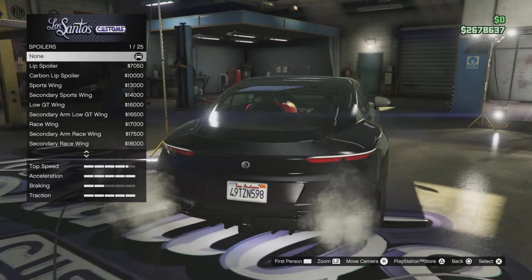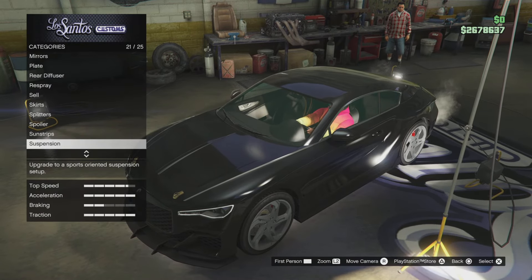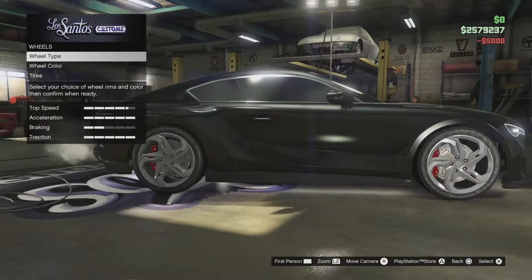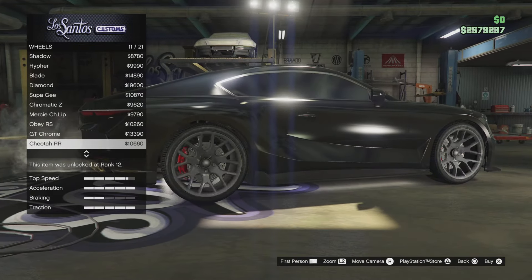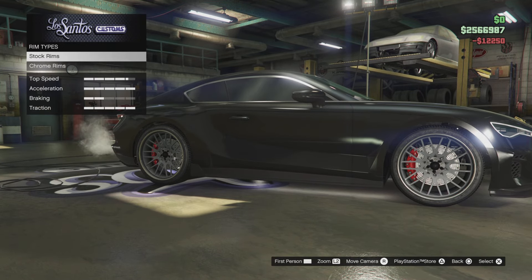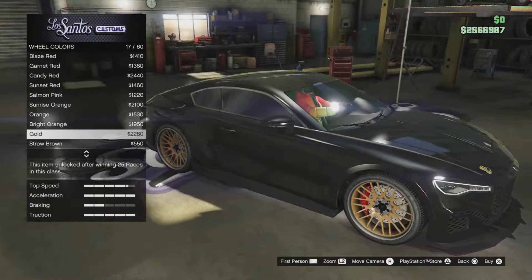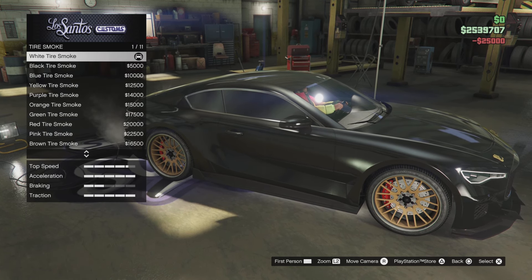We're not going to add a spoiler on it. Also that does not make any sense — it's attached to the window. Don't like sun strips. Suspension — we'll lower the bad boy down. Transmission. Turbo. Wheels — some high-end wheels. I really like them. Dash VIP. We will make them gold — yes, you can. We'll put bulletproof tyres on, black tyre smoke.